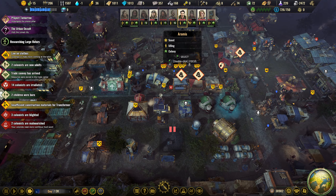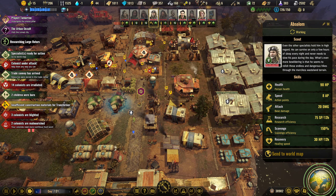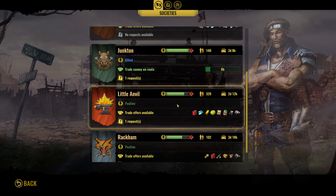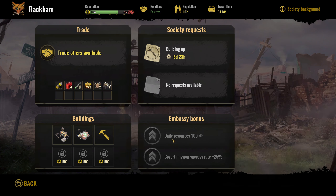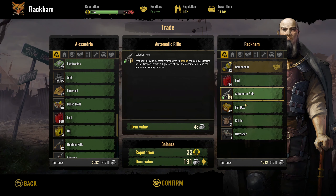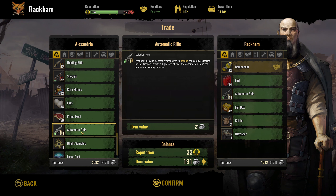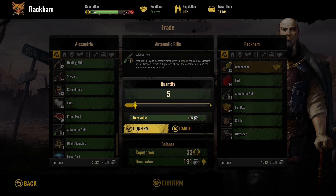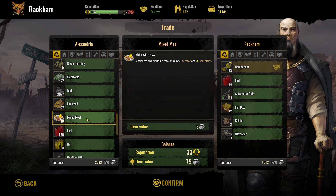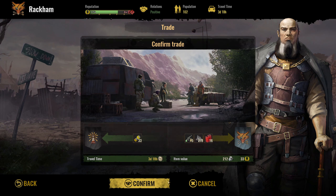Let's see if we can get these guys fully clearing out some of these. Trade convoy did arrive. Is there any meds anywhere? Rackham do have some more components - to be honest we need them. Did we get cows? I can't remember whether we got cows. We're getting the assault rifles in again so we can kind of make some money back here. Let's make some money from that - you can have a little bit of fuel as well guys.